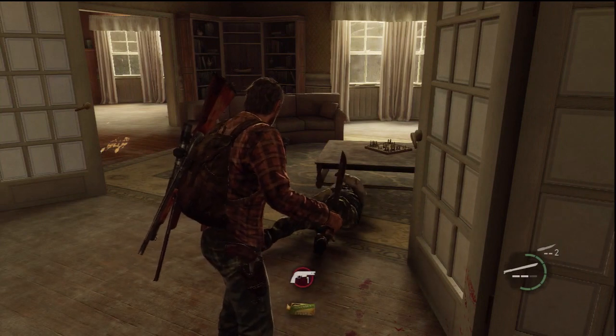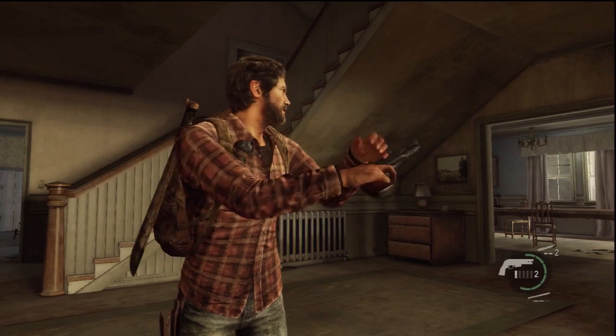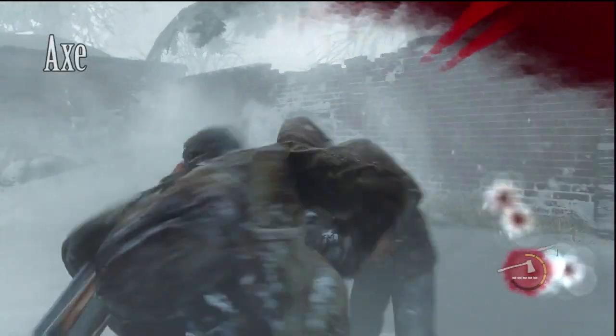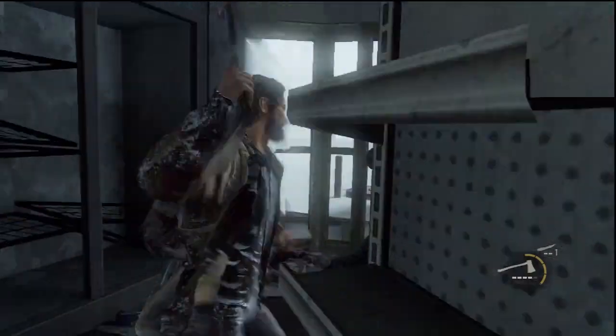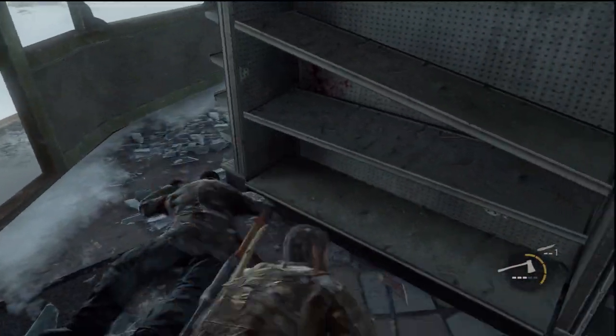Here's the machete, which only lasts for three hits but is an instant kill no matter what — hit once and they're dead. In multiplayer it takes a few slashes, but you will instantly kill someone with at least one of them. The axe is basically the same as the machete except it can hold around six kills. They're both pretty badass and brutal, and I love these weapons.